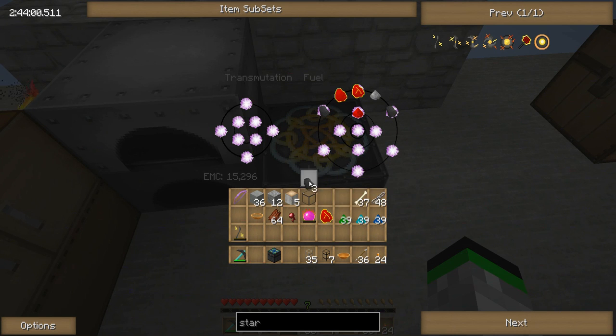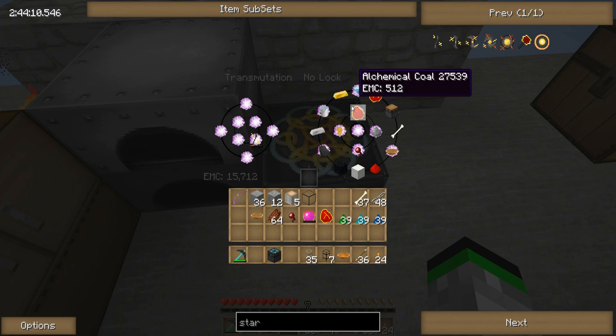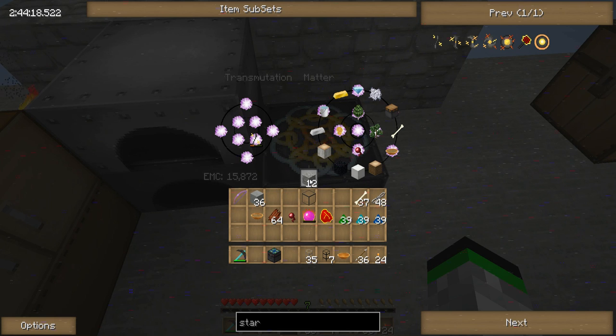So now you can see why he stopped doing support for EE2 - this is overpowered. There we go, here we go. So now say I want to get all that energy out of there but I don't want to make any of that. There we go - now it's stored on that. So we can just throw all this fuel type of stuff in. Now it has 15,000 EMC that I can use for fuel or matter.